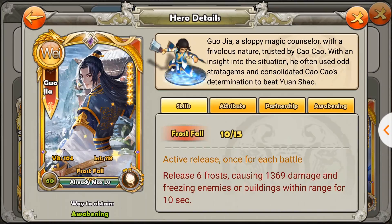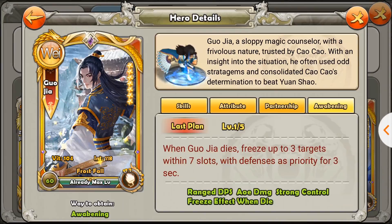Pang Tong should be a better choice unless you really want to control when to freeze. If your hero combination doesn't last for the whole battle — a really short, fast, high-damage battle — then Gorgia is the better choice because you can pick when to use it. But if you're trying to prolong the battle as long as possible and your heroes and troops can stay alive a long time, then Pang Tong is obviously the better choice. Gorgia after awakening is essentially the same as before, just with the awakening skill added.